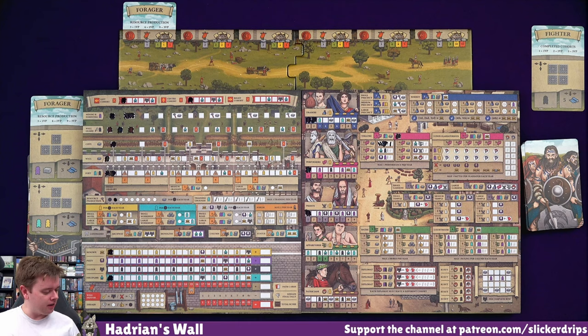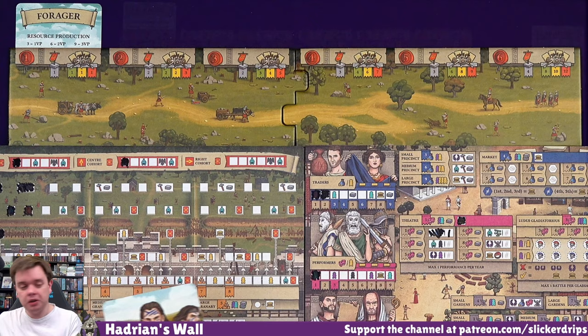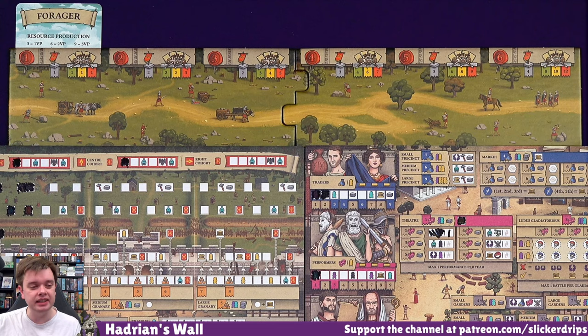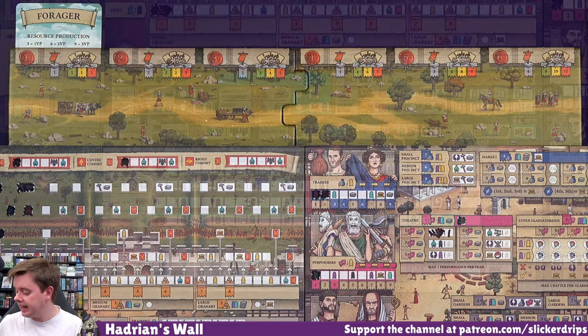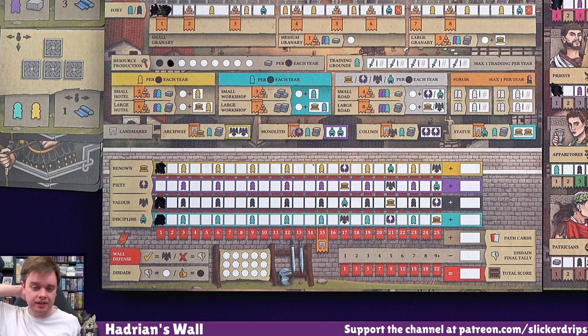So the end of the year - we've had all of our actions, we've put all of this out. So we need to draw this many cards from the Fate deck. The Fate deck tells me the Picts are attacking from the left. I have a cohort on the left, which defends against that attack. I have successfully defended the attack. If I had failed, I would get a Disdain now. But I succeeded, so I get a Renown - a Valor instead. Renown is what you get for building stuff. Valor is for being good in combat.